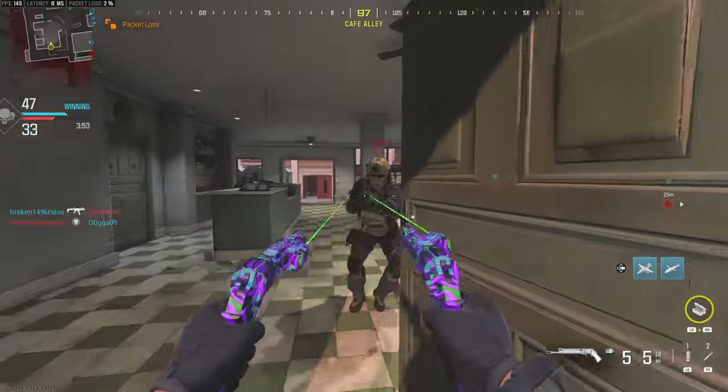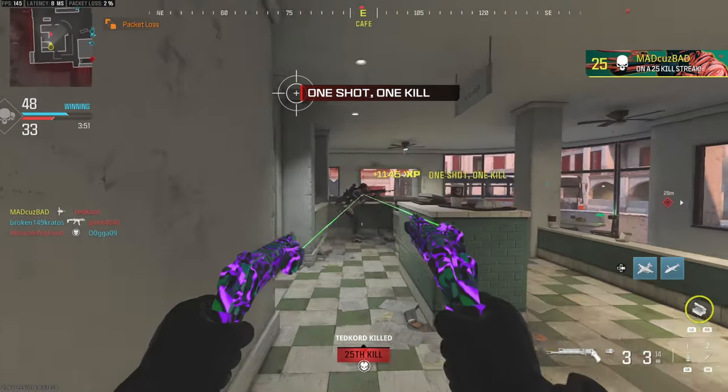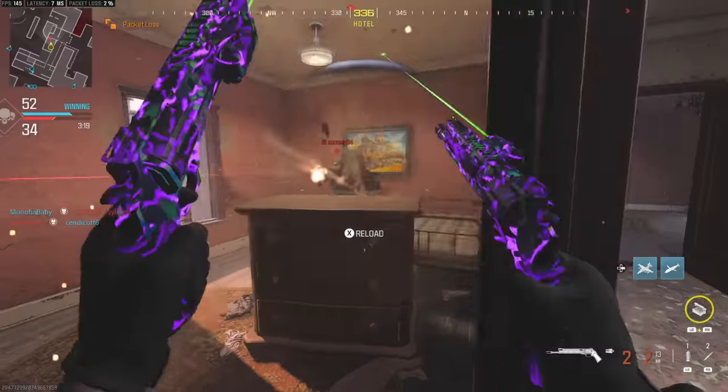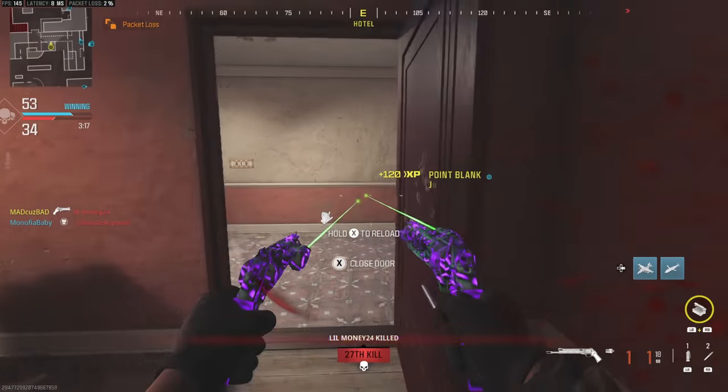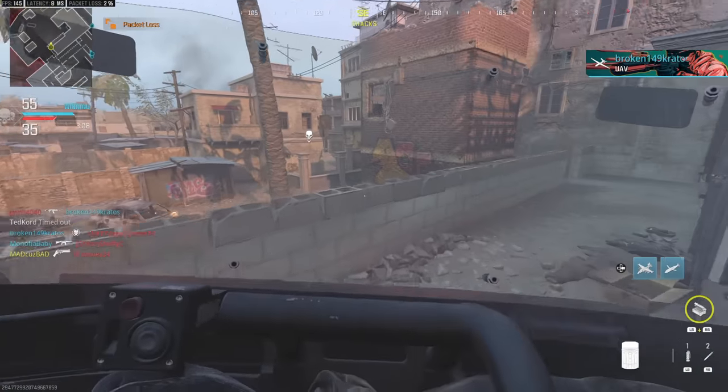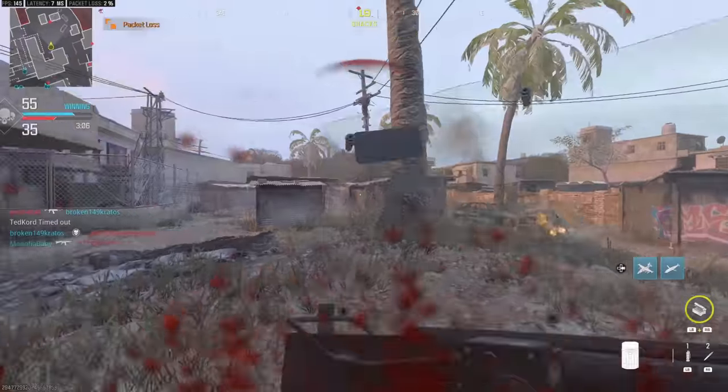I got gold camo on lock. Whoa, both of them. One in here — I knew there's one in here. Oh my god, didn't get the nuke. No, I'm still streaking. I just don't want to make a stupid play. Don't make a stupid play.